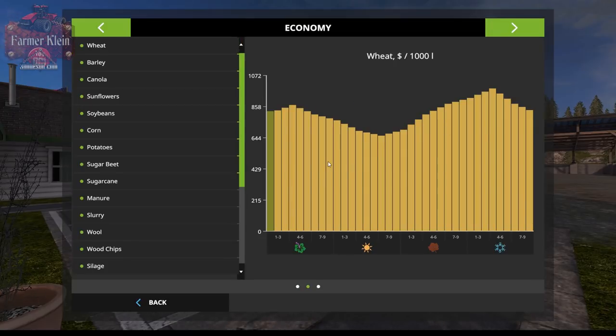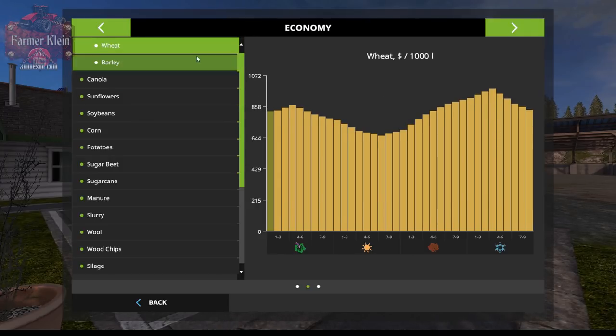If we toggle over to the second tab, this is the Economy window, and it's absolutely awesome. This shows the average price you can expect for each commodity over time. For wheat, there's a low in late summer and a high in early-to-mid winter. As you play, these prices will go up and down based on real-life-style pricing, but in general, you can expect the best wheat prices around the winter time frame. Wheat and barley tend to follow each other.